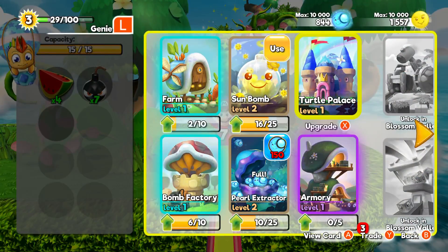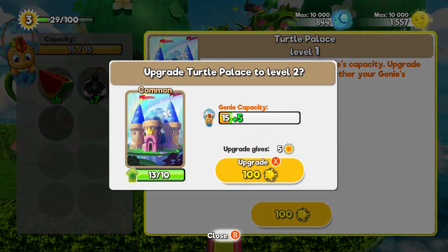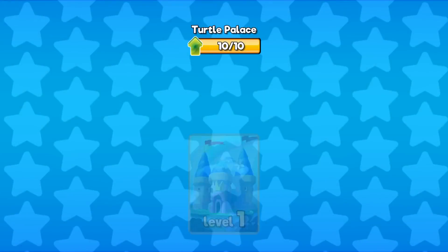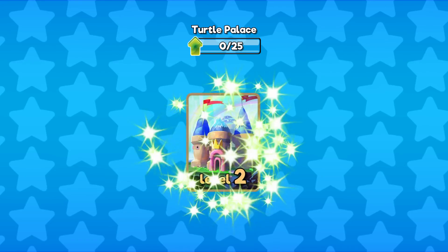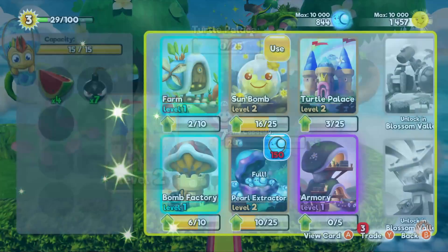Now I can go to cards with the X button. There's something I can upgrade — my Turtle Palace. Let's look at that. Turtle Palace expands your genie's capacity. Upgrade to Turtle Palace to increase your genie's capacity further. It costs 100 sun coins so let's do that. Now it's level 2 and I can hold up to 20 instead of just 15.